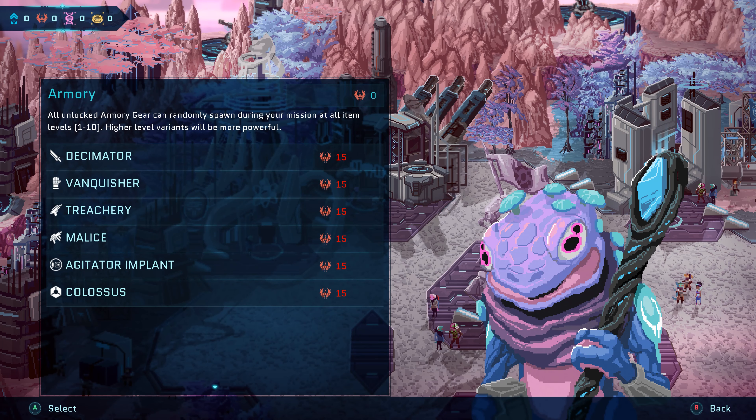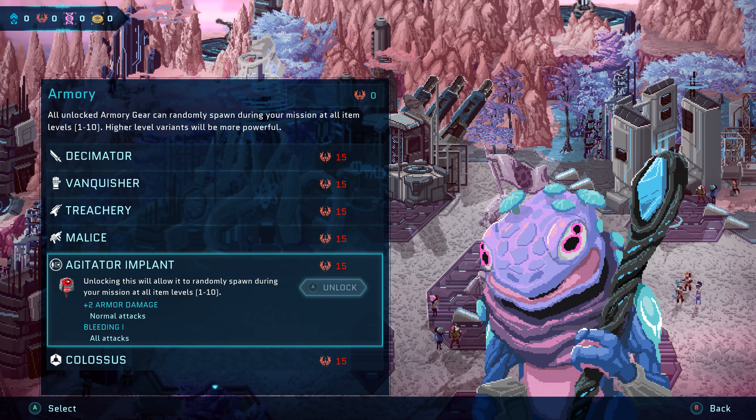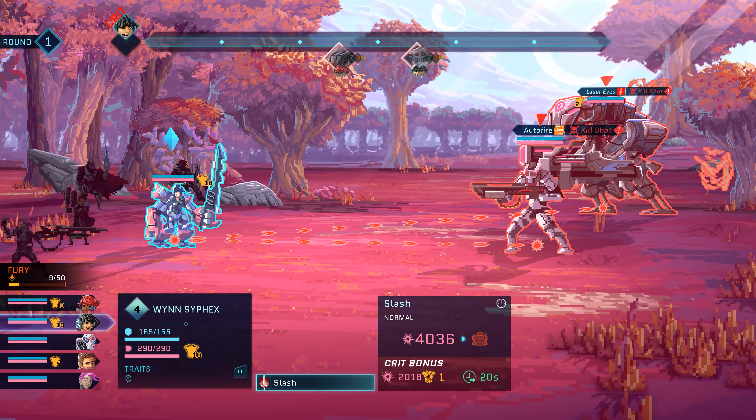Lastly, Imperium Tech is used to construct new gear at the rebel base. It can only be found by defeating Imperium adversaries and behemoths.